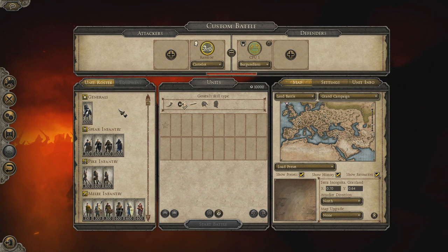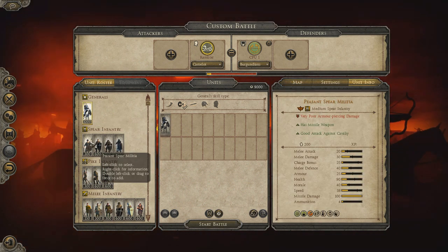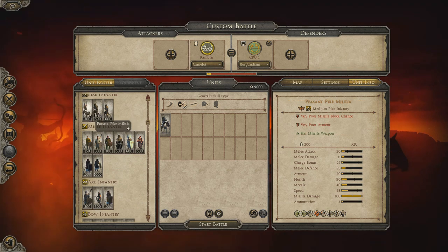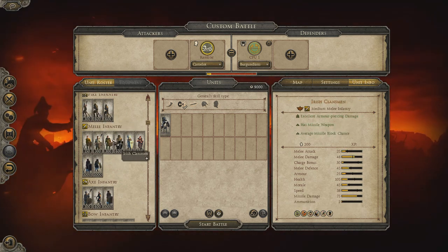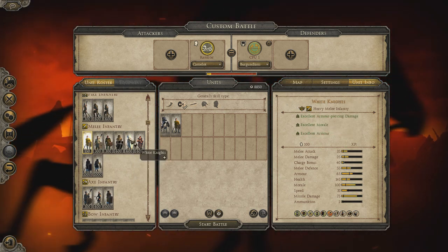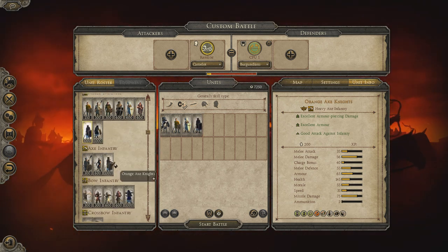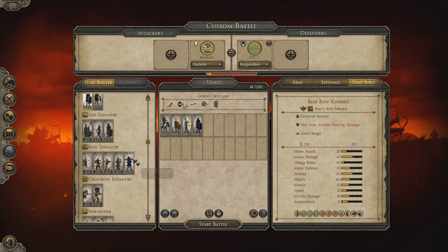Here we have the custom battle screen. As you can see, we have the General of Lord of the Realm. We have lots of spear infantry: Spear Peasant, Constables, Professional Armoured Spearmen, and Grey Spear Knights. We have a few units of Pike Infantry. Lots of different melee infantry — we've even got peasants in the mod. Professional Armoured Swordsmen, White Knights, Scottish Highlanders, Green Sword Knights, Red Warhammer Knights, Orange Axe Knights, Scottish Axe Throwers, and Peasant Axe Militia.